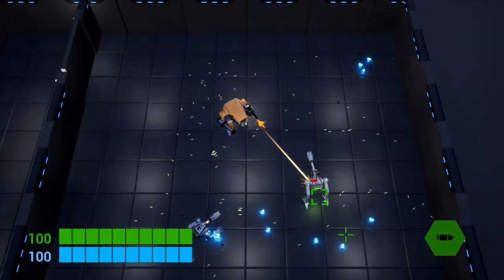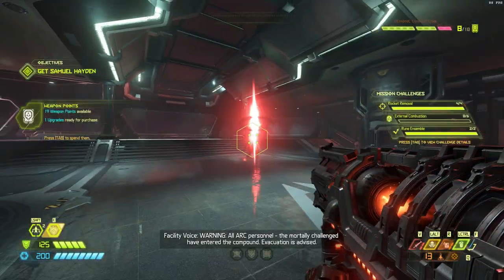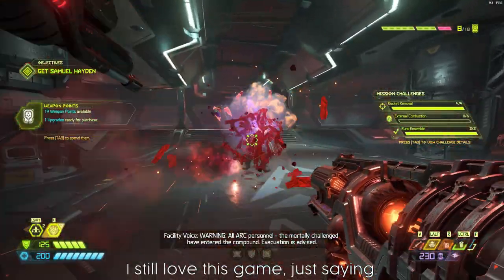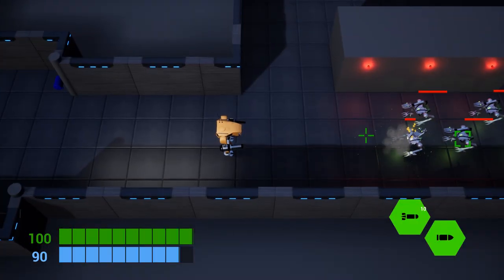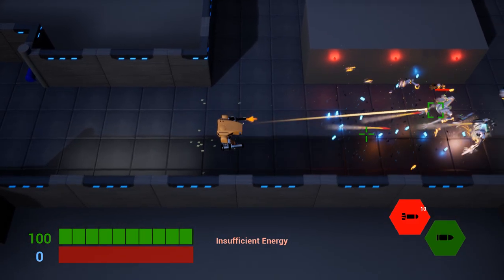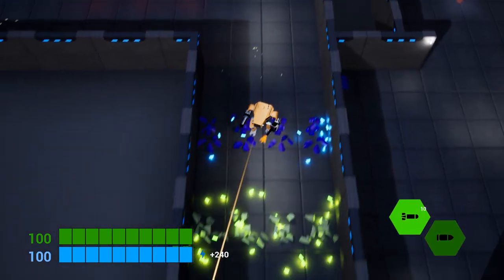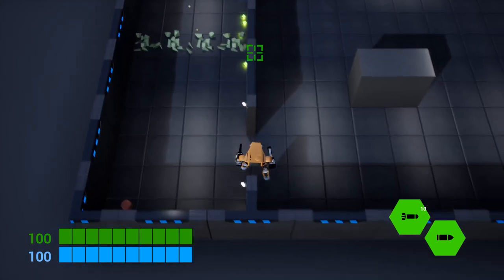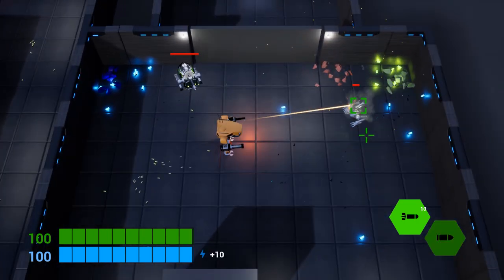It can be easy to overcomplicate shooters with multiple weapons and abilities. In the latest Doom, trying to control your character sometimes feels like trying to play a piano. So for this game, I plan to keep it simple. In each level, the player can choose any four weapons or abilities, and they'll be limited to that selection unless they encounter a shop along the way. This will keep the controls fairly simple, or make players have to make hard decisions about what to bring into each mission.